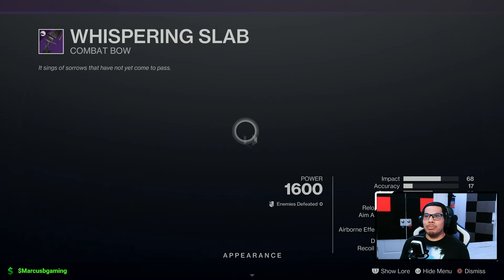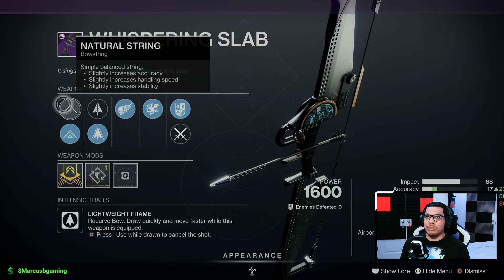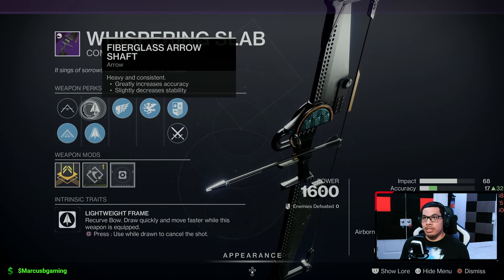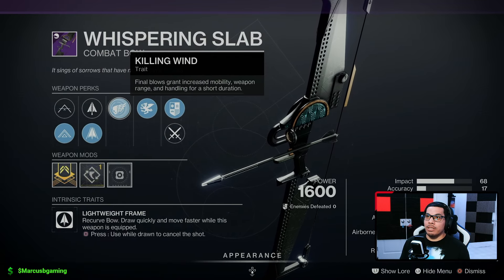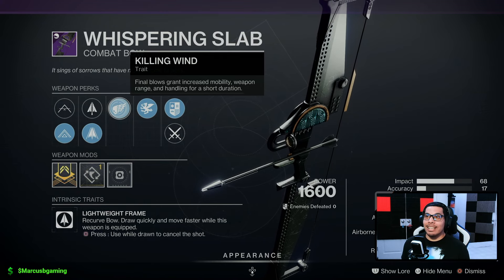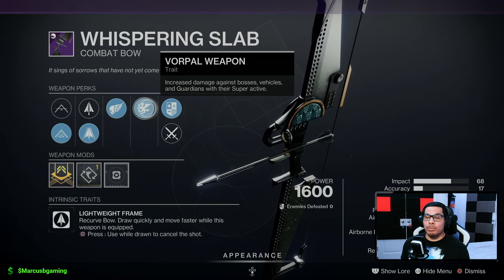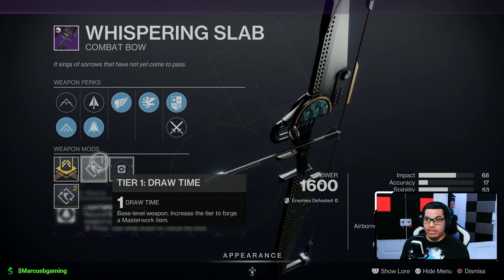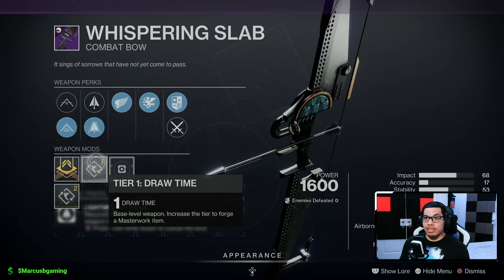Hey good people, wanna know what Banshee has? He's got a kinetic Whispering Slab bow with natural string or flexible string, fiberglass arrow shaft or compact arrow shaft, Killing Wind so kills give you more mobility, range, and handling right after the kill, and Vorpal — that's more damage to bosses, vehicles, and super guardians. You also get a draw time masterwork, so this could be a solid PvP roll.